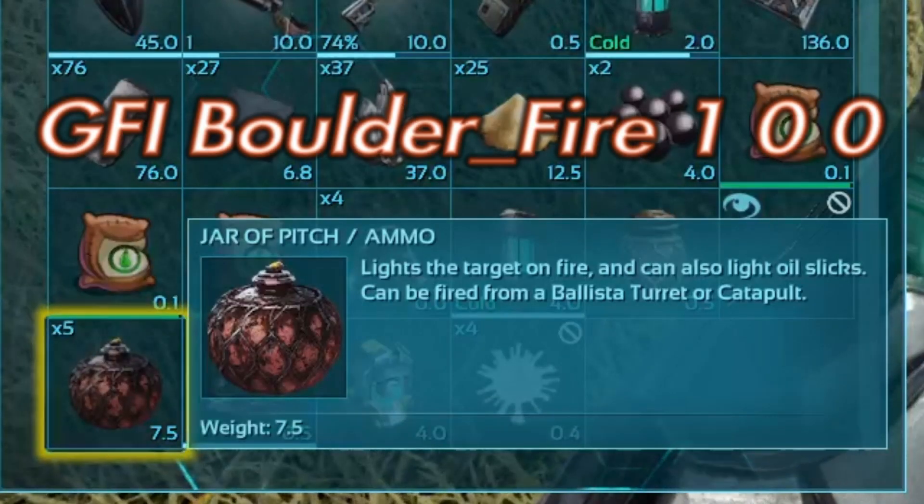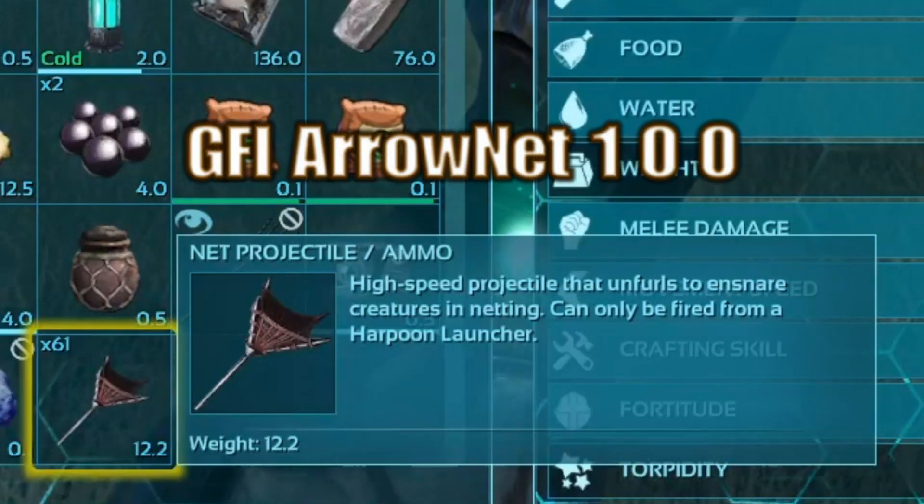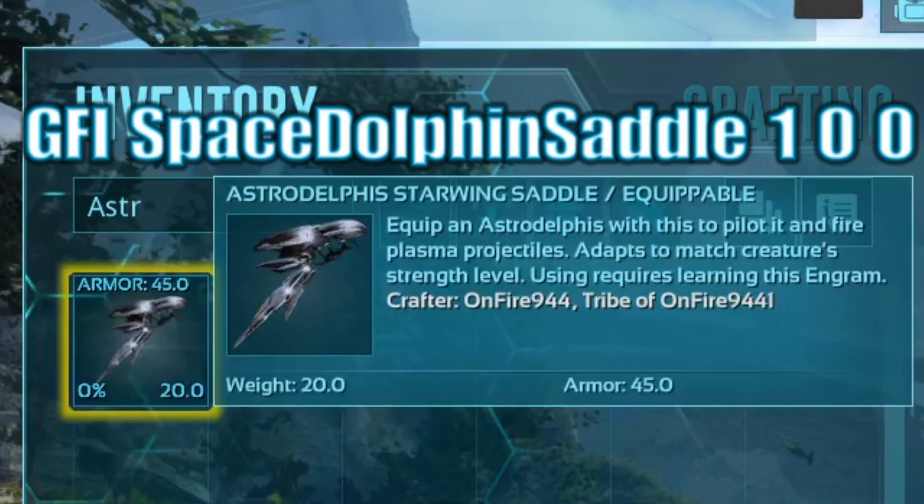Jar of Pitch: GFI Boulder_fire 1 0 0. Next we have the net projectile, which is GFI Aeronet 1 0 0.